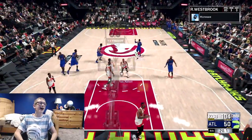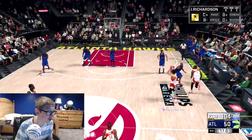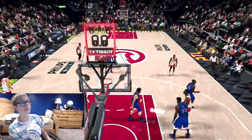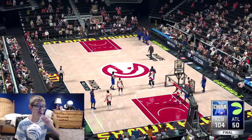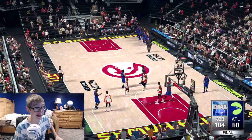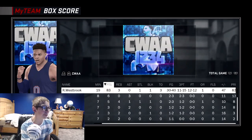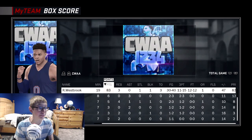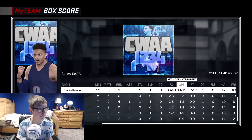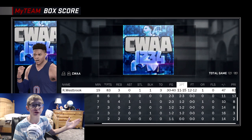One more three to end it off — 83 points for the best card in the game! GG to my opponent. We did win 104 to 50 — that was a crazy, amazing game. Westbrook had 83 points, three rebounds, one steal, one block, three turnovers. He shot 30 for 40 while having 83 points. 11 for 15 from three — that three-ball is so OP. Hall of Fame Difficult Shots — you can just take a fading three and it goes in.